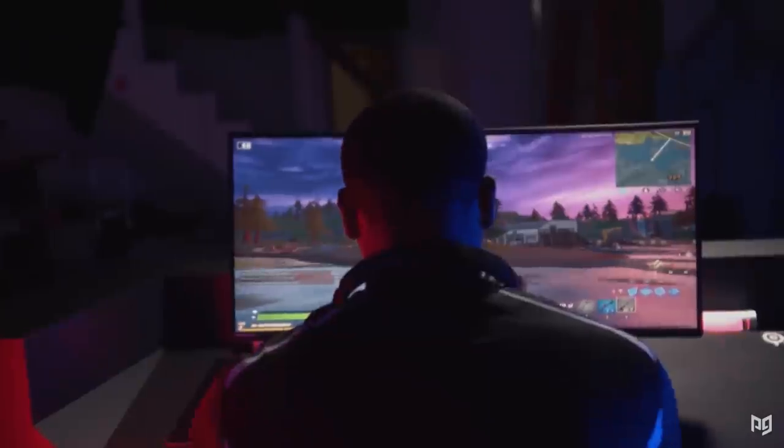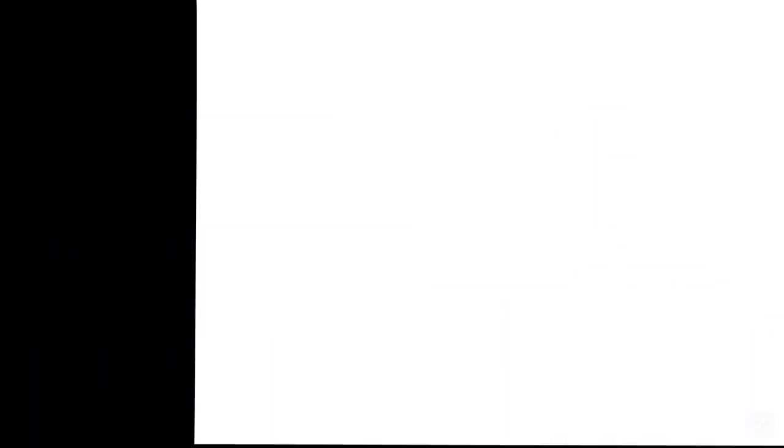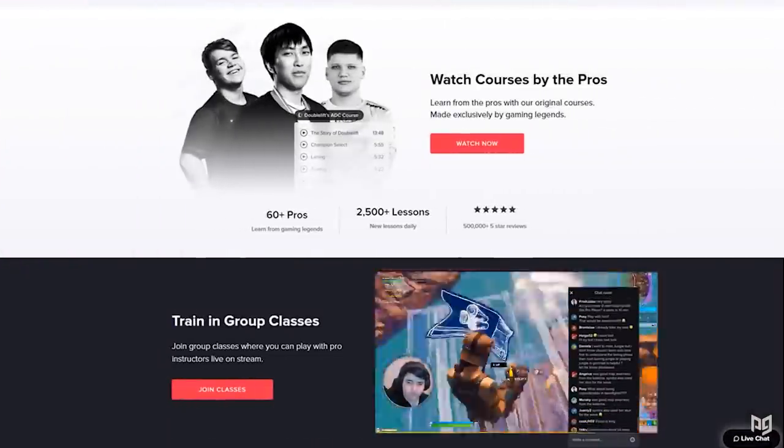And alongside that, don't forget to check out ProGuides.com down in the description to find a pro coach who can help you step up your game as well. Our coaches are tailored to every skill level and can help you improve fast. But with that out of the way, let's hop right into it.